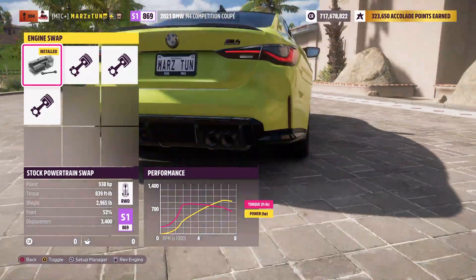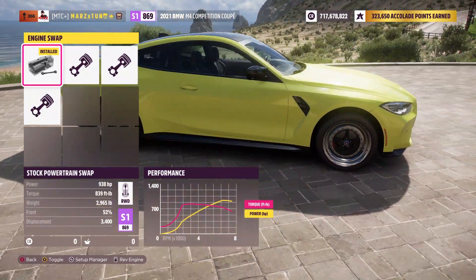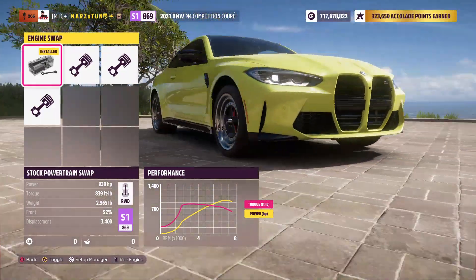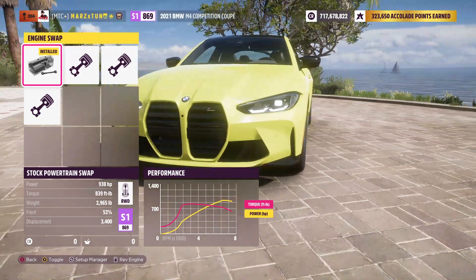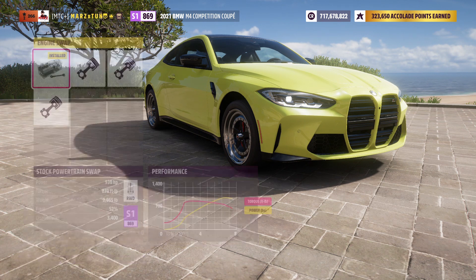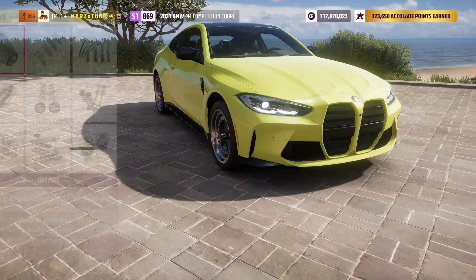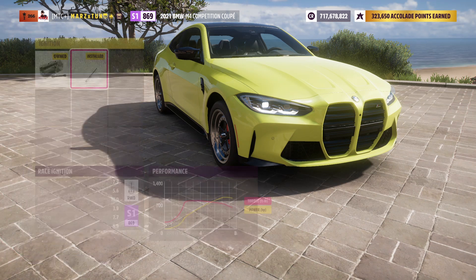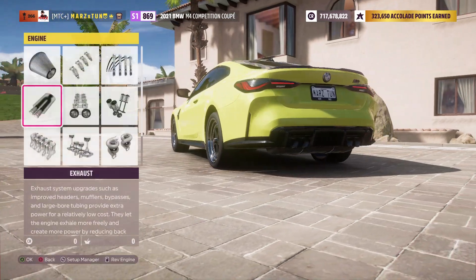Those specs are really decent, especially for a modern car weighing around that weight – they all normally do due to technology, more plastics and stuff like that. This color is like a mint green – really nice. Let's leave the engine alone and just fully build it. The car is rear-wheel drive; these are six-cylinder engines and it's pretty cool to get 900 horsepower out of it. Just put all the race parts on.